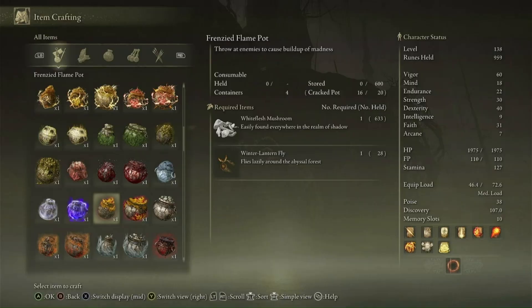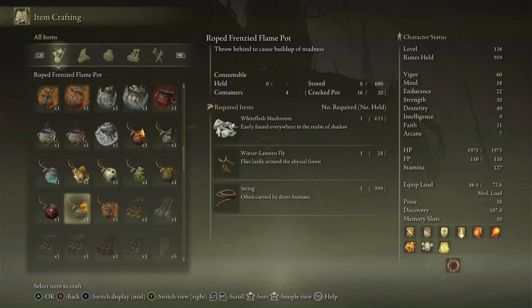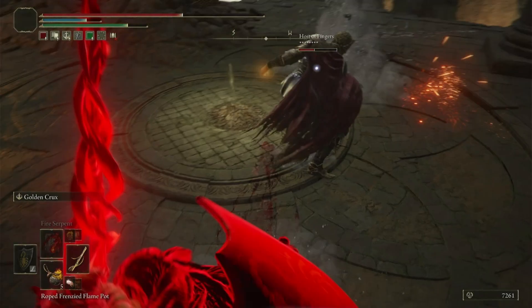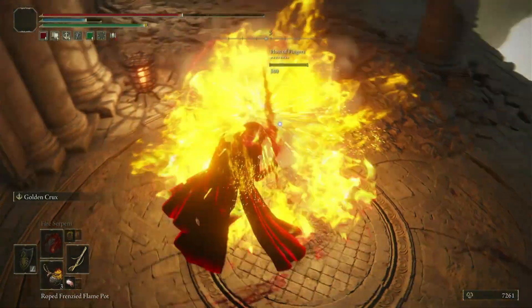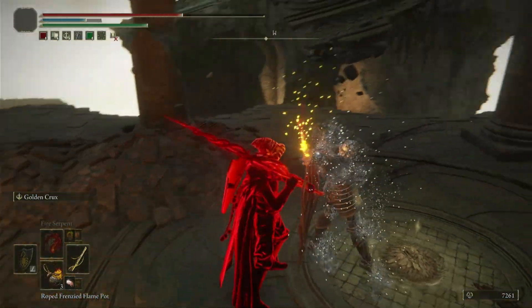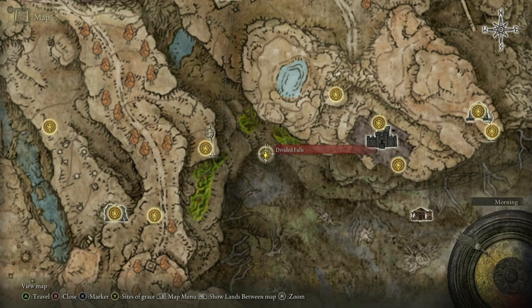Just keep repeating this process over and over again until you're finally satisfied with how many winter lanternflies you have. You can use these winter lanternflies to craft frenzy flame pots, as well as hefty frenzy flame pots, and if you gathered all the cookbooks you can also craft rope frenzy flame pots — it's more on the PVP side of things, but who doesn't love PVP.